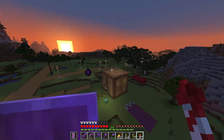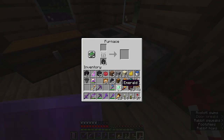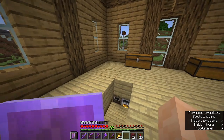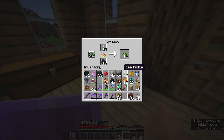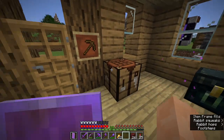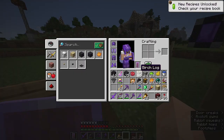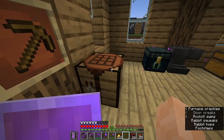That's right, you have to smelt sea pickles into lime dye. I thought you could just craft it into dye, but no — you have to smelt sea pickles. Oh okay, there was a creeper in my house — I fixed that catastrophe. The soul torches aren't bright enough apparently. When you cook it, it turns into lime dye. You can also make lime dye with white dye and green dye, but I think sea pickles are an easier way.